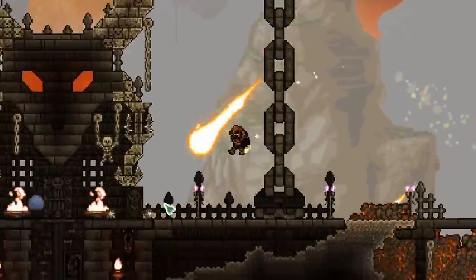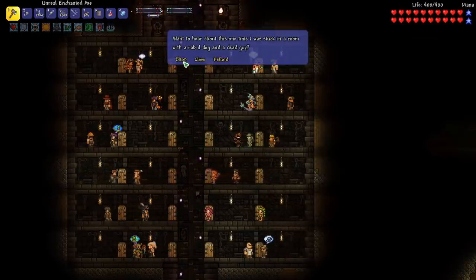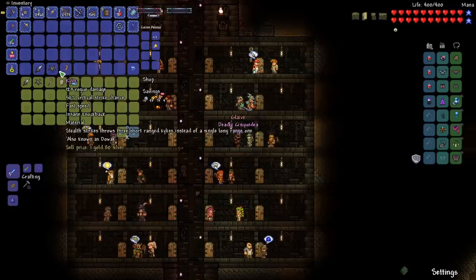We also got the bandit in between episodes. All I needed to do was put a platinum in my inventory, and I know that we can buy some pretty cool stuff from her. It looks like there are three rogue weapons, so let's go ahead and buy each of these. They look pretty sweet, we'll have to try them out.